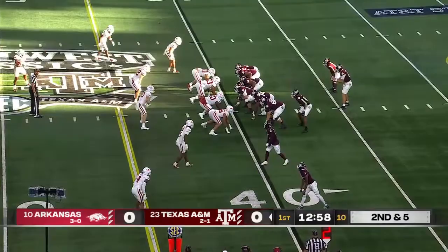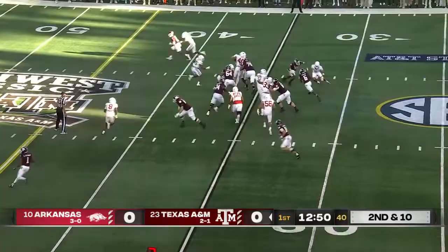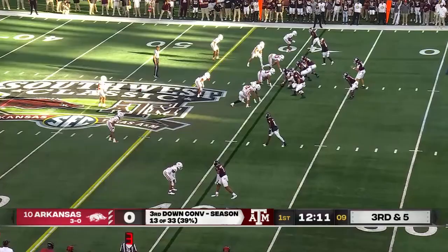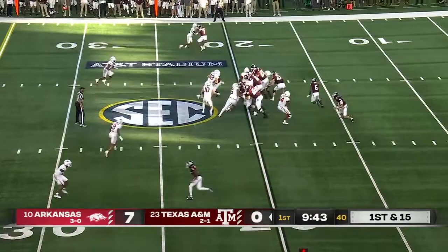Flag comes down. Johnson with plenty of time, comes Achane in the backfield. Second and ten. Achane with Smith as the lead blocker. Johnson under pressure — Drew Sanders gets to him again. A&M's first drive was just three plays, negative three yards and a punt.